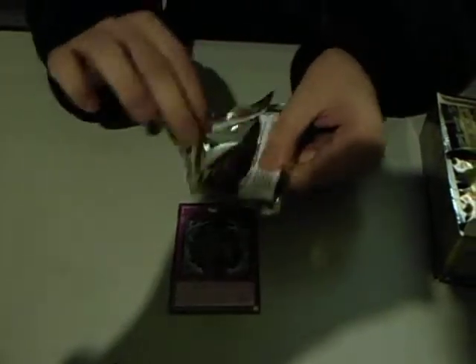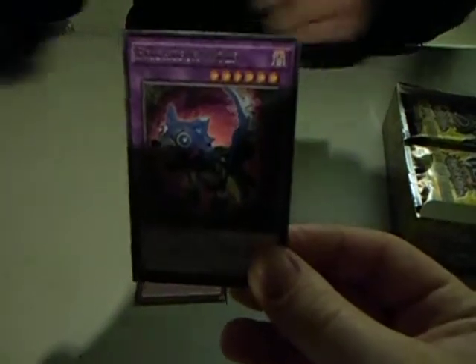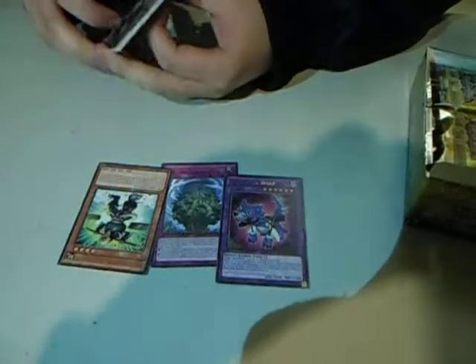We have a Notoria Sacred Tree. Fight for Thingby Bobby, fight for Wolf. Flickle's gonna be good. Super Heavy Samurai Scales - that works, that actually does work.